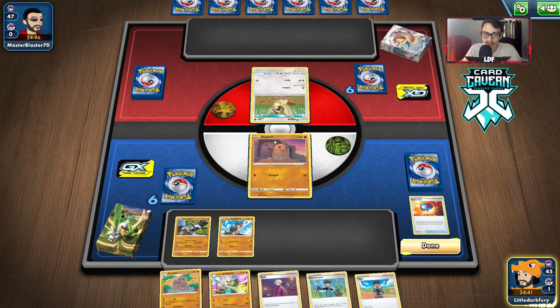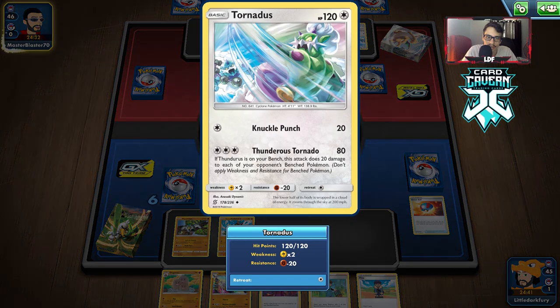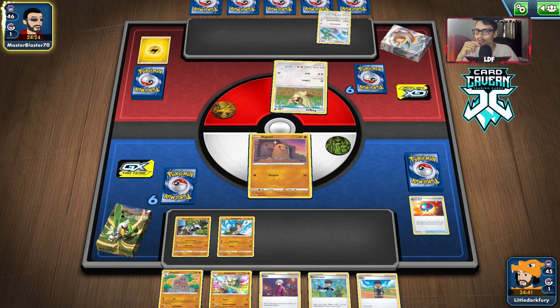Oh we do get Dugtrio — not bad! And there's Farfetch'd, let's go! They have no way to discard our hand — no Marnie's. This looks like Cosmic Eclipse or Unified Minds. I think this deck is definitely worse than Darmanitan, but I haven't played that one yet. Yeah — see, this thing's resistant to Fighting too. I don't know about this theme deck honestly — it's too many Pokémon that are just Fighting resistant.